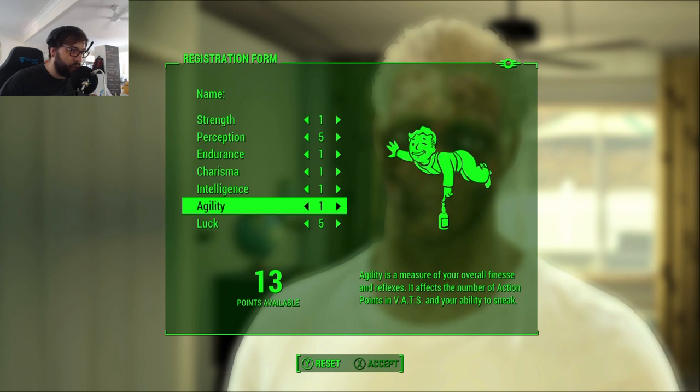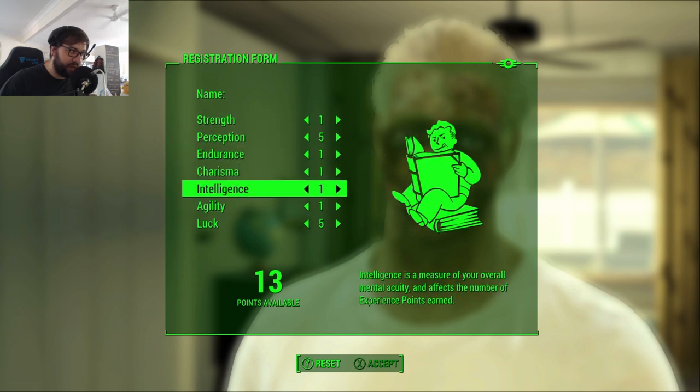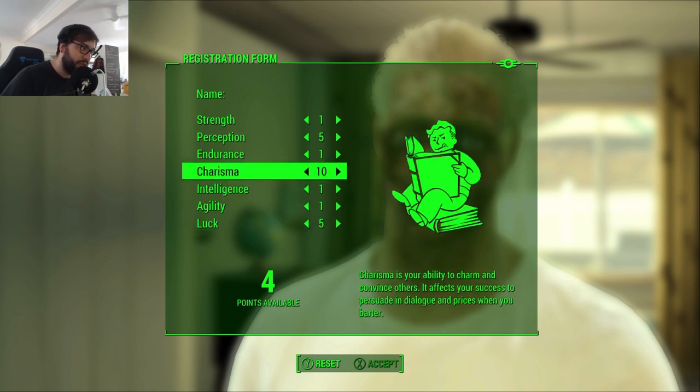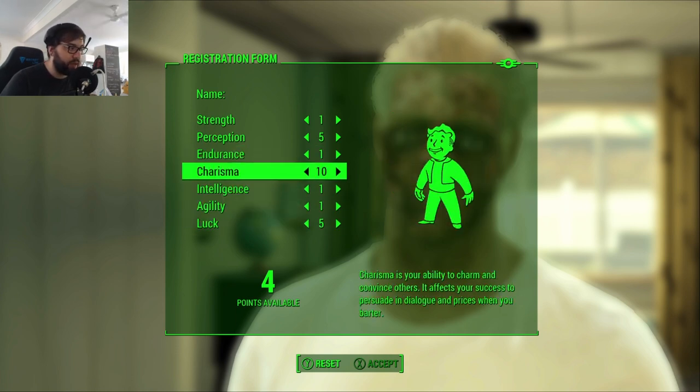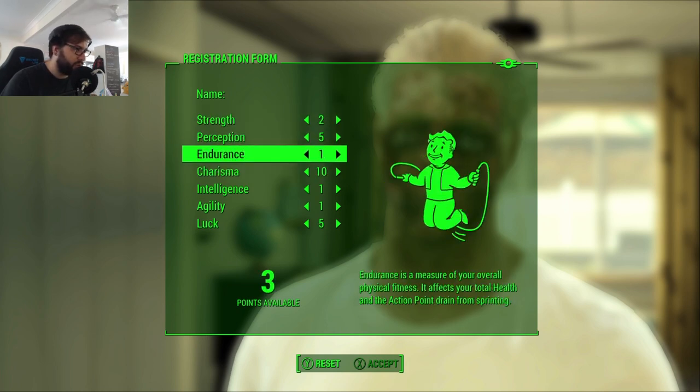We could go with a couple of other stats to level them, but we're going to keep Intelligence low. Because we're probably going to be buying a lot of things, I'll go with a 10 in Charisma — you can talk your way out of pretty much anything in this game. So essentially for the run, we just need Luck, Charisma, and Perception as the main stats. We could also do Strength, Endurance, and Agility — Strength lets us carry a bit more, Endurance is a little more health.